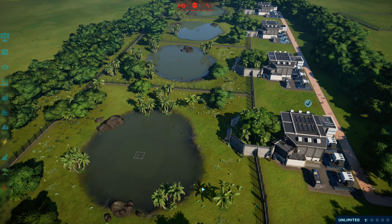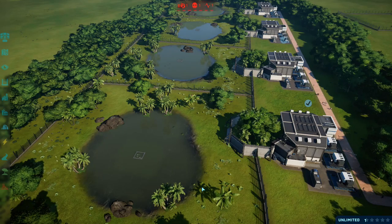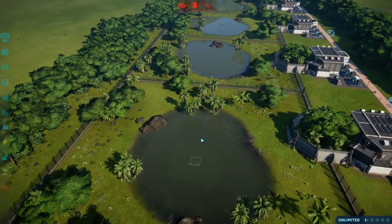What this basically does is give all your Spinosaurids — that's Spinosaurus, Baryonyx, Suchomimus, and Spino-Raptor the hybrid — a wetland requirement. They're gonna want a certain amount of water within their exhibits in order to be happy. Further to that, we get a brand new fish feeder which you can see right here.